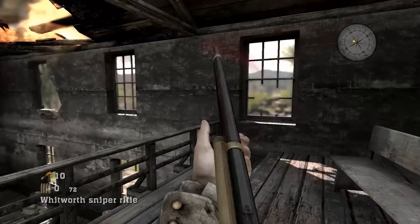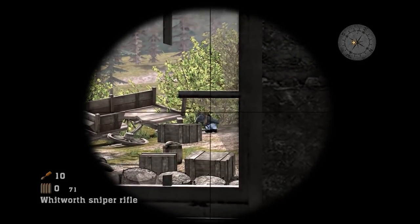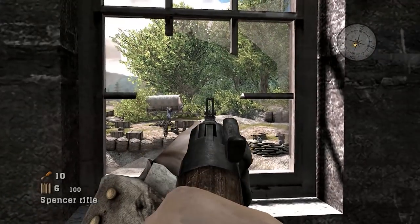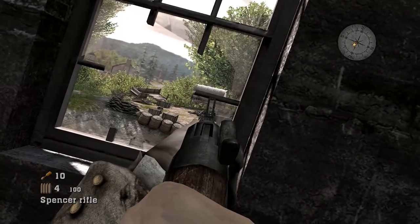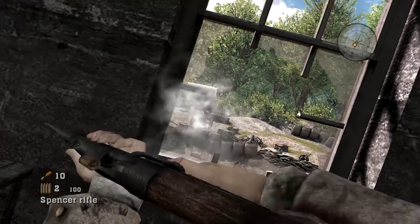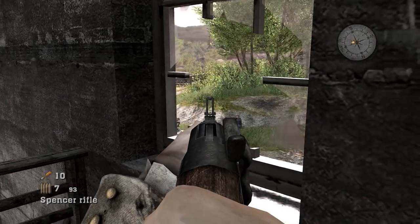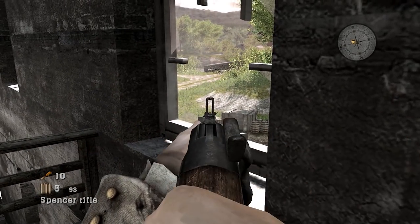The Whitworth rifle is an English rifle, used by the Confederates almost exclusively. It fired a strange hexagonal bullet — many have been recovered from battlefields. The bullet was much longer and skinnier than typical bullets of the time, in .451 caliber, which was unusual. It was quite a heavy rifle, especially with the telescope. Apparently the people using it pretty much always had black eyes because the recoil was so bad — the telescope would go right back into your eye socket.